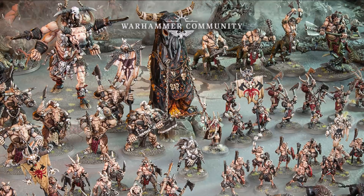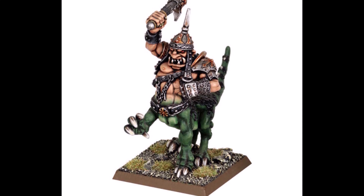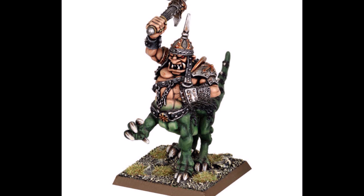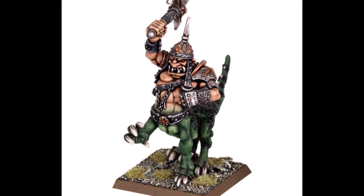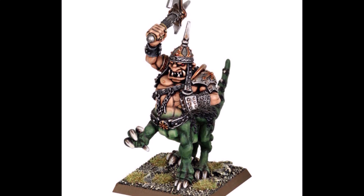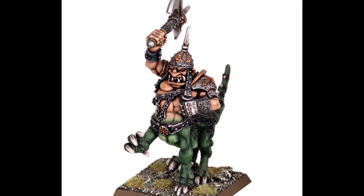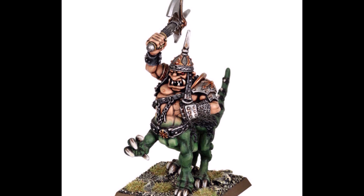Beasts of Chaos spells are up next, starting with the applicable Brayherd spells: Tendrils of Atrophy and Wild Rampage. Tendrils of Atrophy effectively increases the rend of attacks against a certain unit — great for all sorts of targets, and it also pairs well with the Heardstone which grants the same effect in a small bubble, making their weapons rend 2 or even 3 if you chose the Warglaive. Subtracting 3 from the opponent's save roll all but guarantees damage. Wild Rampage offers rerolls to wound rolls with the Dragonogores at the expense of being minus 1 to save. If taking only one, I'd probably go for the Tendrils.